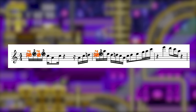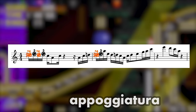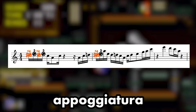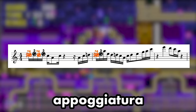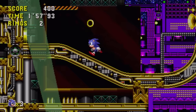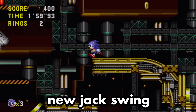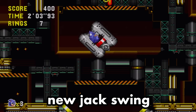Using a non-chord tone on a strong beat that immediately resolves to a chord tone is an appoggiatura — one of many terms with several syllables that clutter up the discipline of accredited music theory studies. But those numerous syllables are not required to vibe with New Jack Swing music, and this genre that Teddy Riley began had extensive impact on Sonic CD's sound.